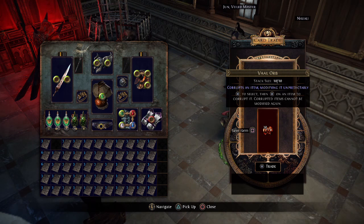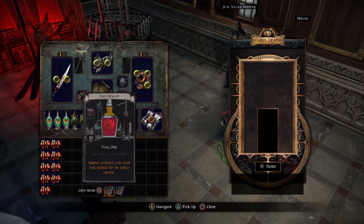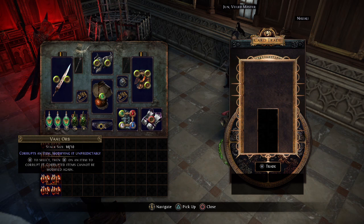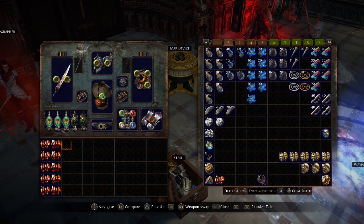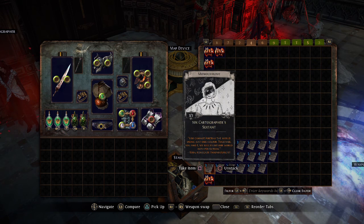Trading in divination cards, 10 at a time — that took quite a long time. On PlayStation you've got to flick around quite a bit. Each stack is worth five chaos, so that's just under 100 chaos. It's not looking good overall.